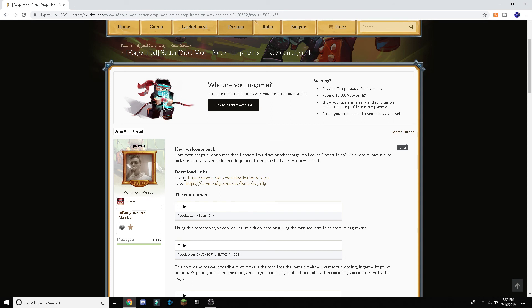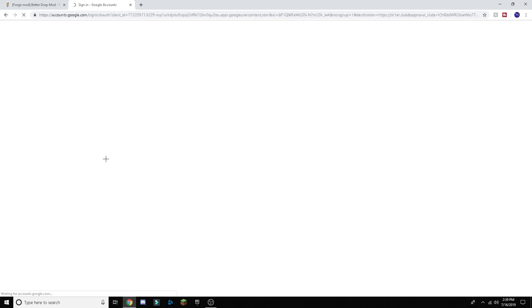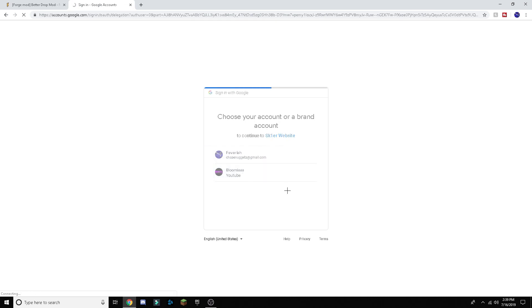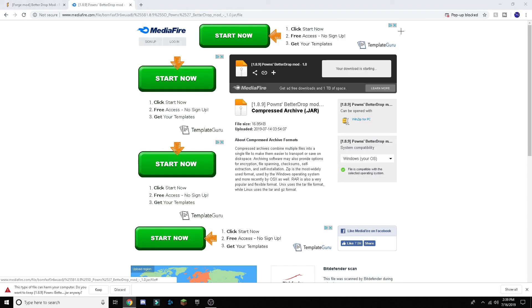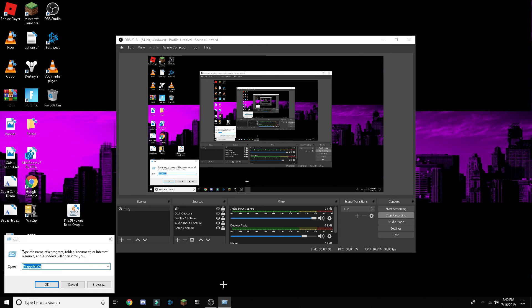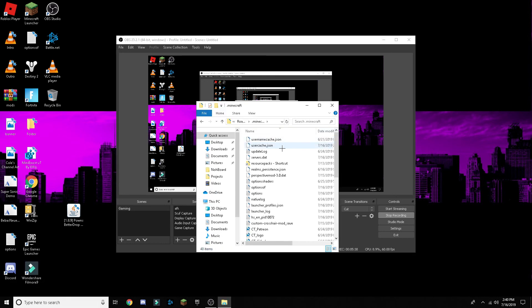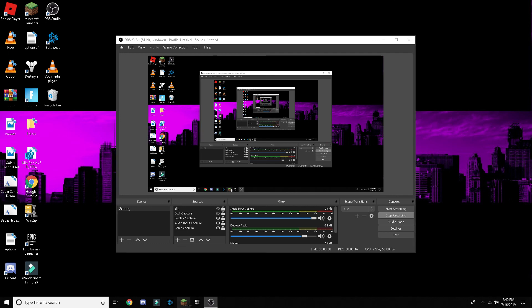If you want this for 1.7.10, download it on the link that says 1.7.10. But I'm going to be downloading it for 1.8.9, since I use 1.8.9. Click on the link, you have to subscribe to him — click download mod. Then log into your email and they'll send you to a MediaFire page. Click download, press keep, and then drag it to your desktop. Close out of that, press Windows+R, open the Minecraft mods folder, and drag the file in there.